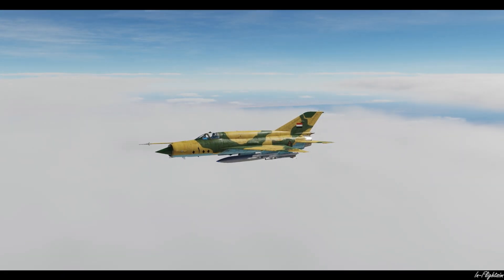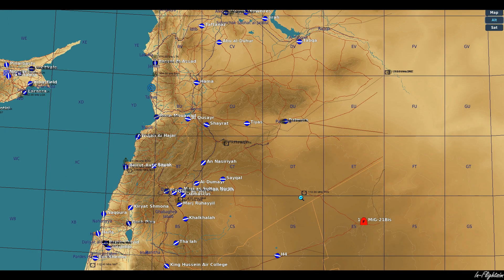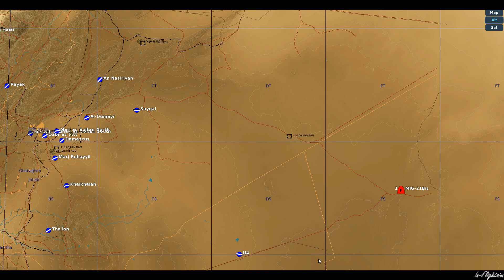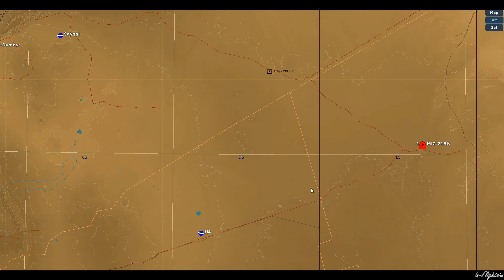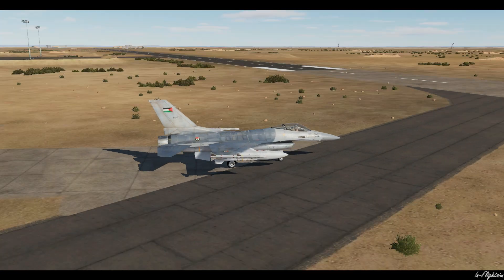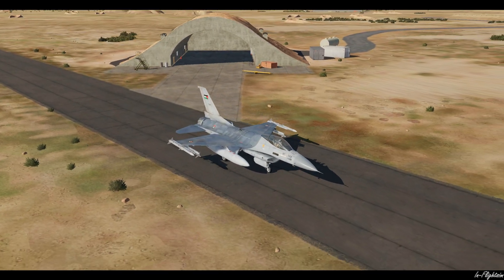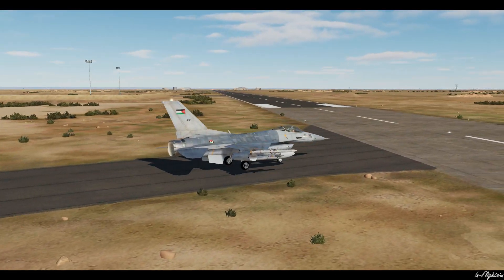There's our MiG-21. As you can see on the map, we've only got the MiG-21 active. We just need to wait for it to fly across the border. Let's speed up time a bit. Now he's gone into that trigger zone we set up, and the F-16 is there ready — taxiing out of parking 12.